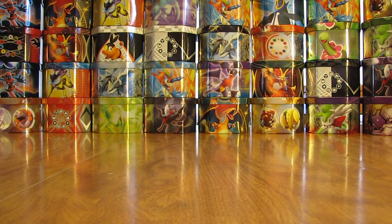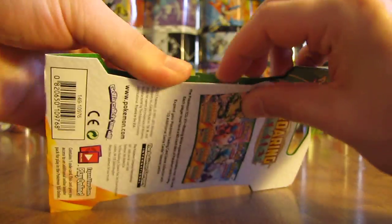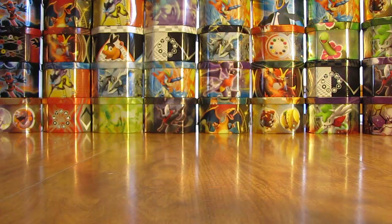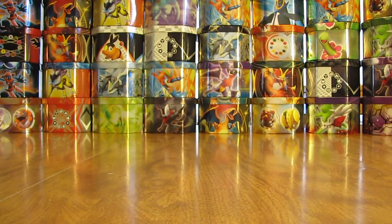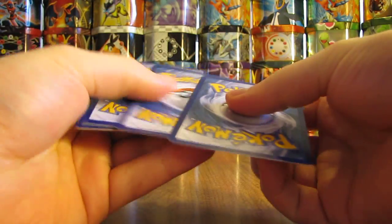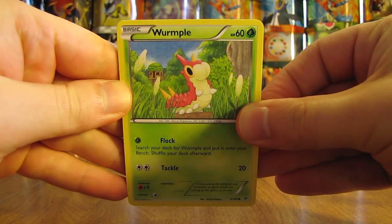I had very good luck with Primal Clash, everything that I opened up from that. Hopefully I'll get the same type of pulls out of Roaring Skies. This one has Mega Rayquaza on the front — the card I'm hoping for most would be the Mega Rayquaza EX Full Art. I really have to destroy this package here to get the card out. I do plan on trying to complete the Ultra Rare and Secret Rare portion of this set, and then post the collection to YouTube. The second pack starts off with a Wurmple.